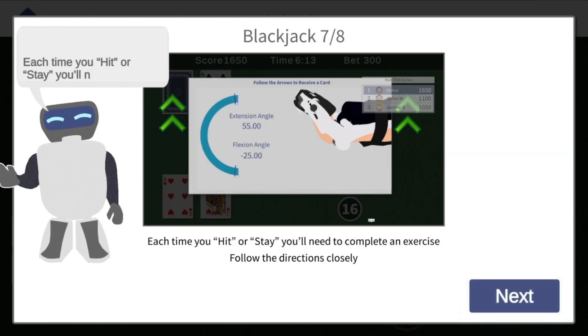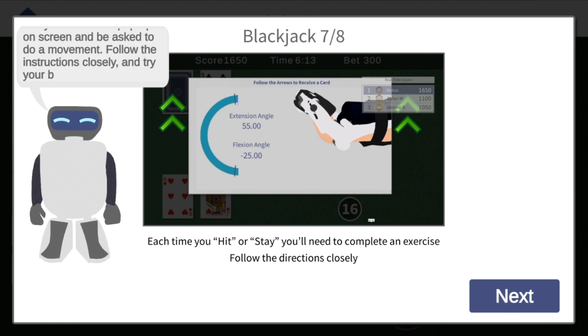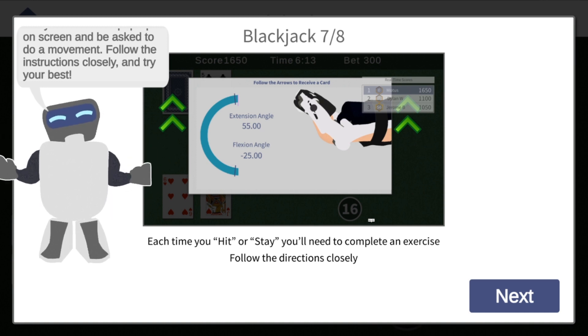Each time you hit or stay you'll need to complete an exercise. You'll see your controller pop up on screen and be asked to do a movement. Follow the instructions closely and try your best.